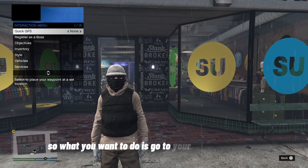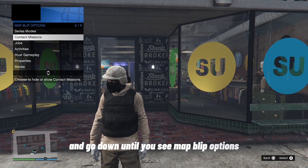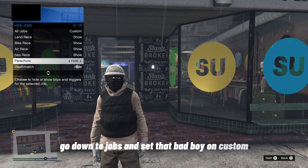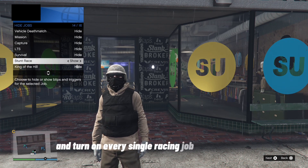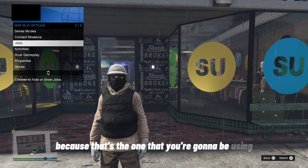Go to your interaction menu and go down until you see Map Blip Options. Once you're there, go down to Jobs and set it to Custom. Turn on every single racing job — show Stunt Race especially, because that's the one you're going to be using for this glitch.